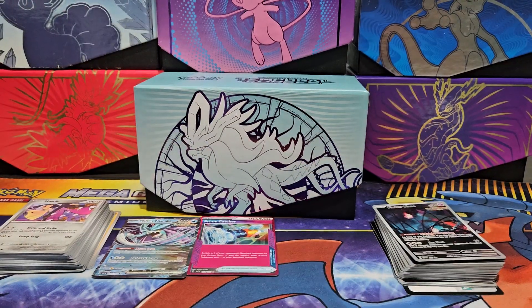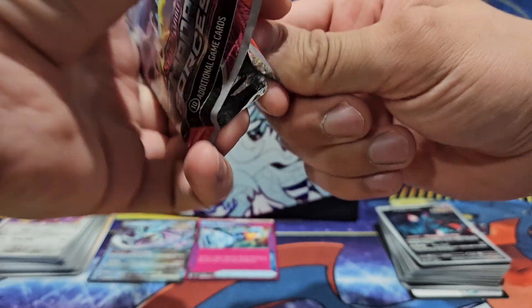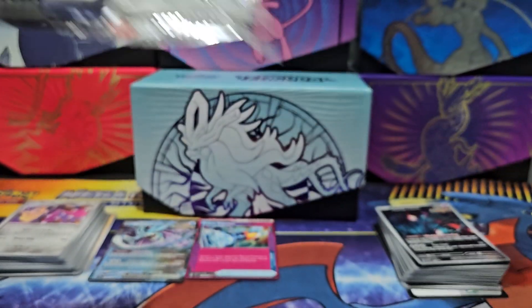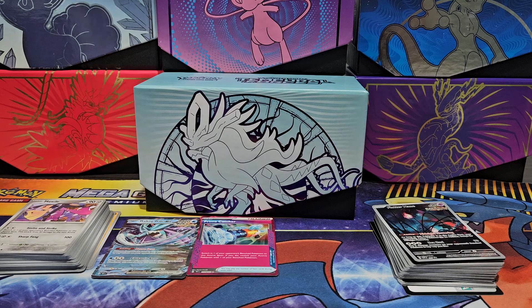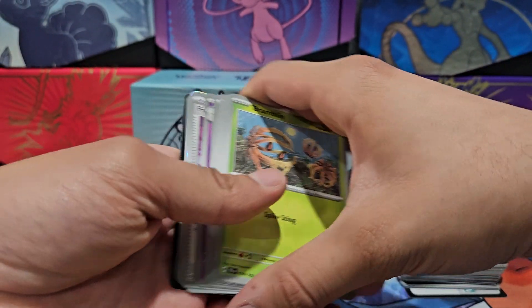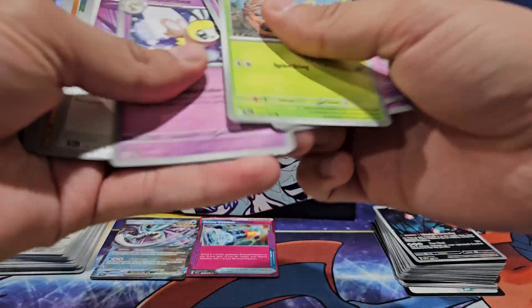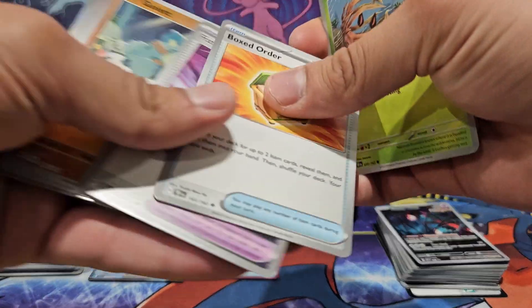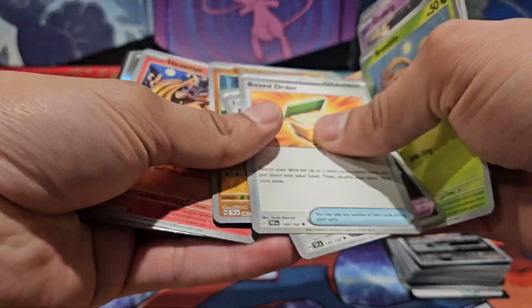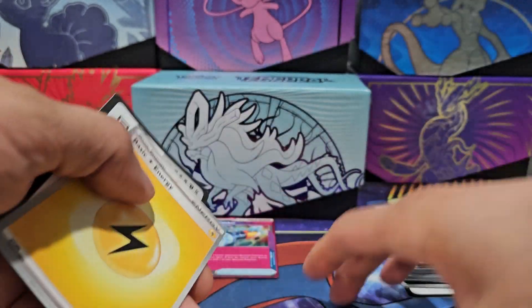Eight down and one more to go! Let's see inside: Raging Bolt EX times two. Okay, we get none else again. Bramblin, Girafarig, Rovelia, Cutiefly, Box to Order, Bombirdier, Future Booster Energy Capsule, holographic Gullet, holographic Heatmor, holographic Roaring Moon, and basic energy.